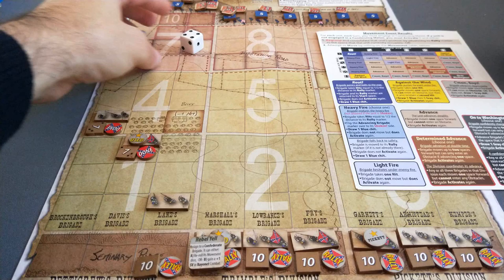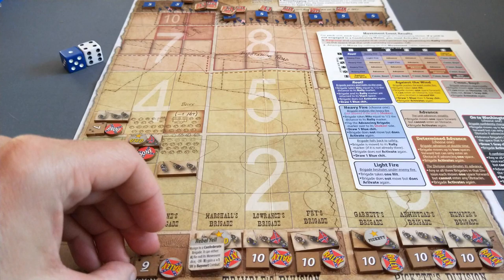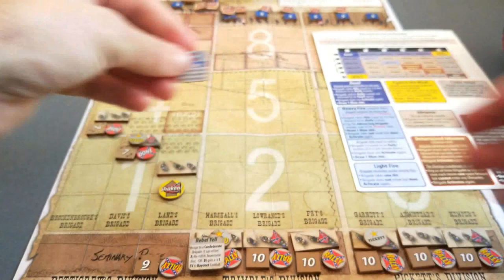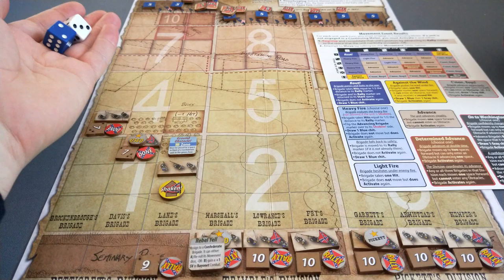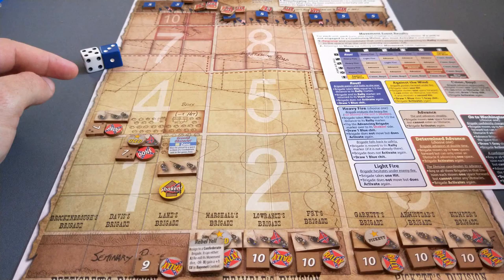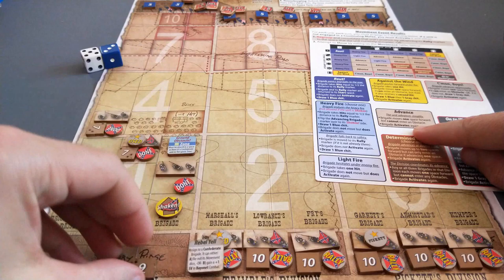They're done. We then move to the third brigade. They start to advance: 5-4 is an advance. 1-4, however, is a heavy fire. So they suffer one hit, they are shaken. We draw another blue event chit: Ground Obstacle. Must be placed in the space in front of a Confederate unit in the green zone. They don't move but may activate again. They're not far from their rally marker, so we'll give them one more roll: 3-5 is an advance, but the advance result does not let them enter an obstacle. So they can't move forward. I'll stop there. That is Pettigrew's division done.